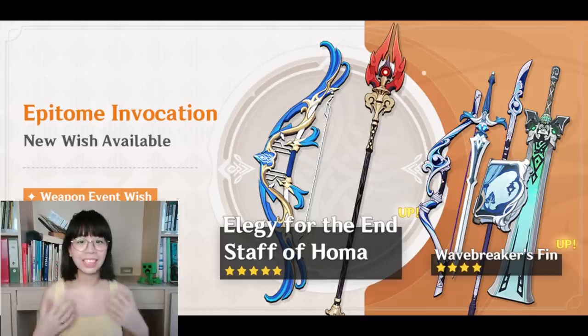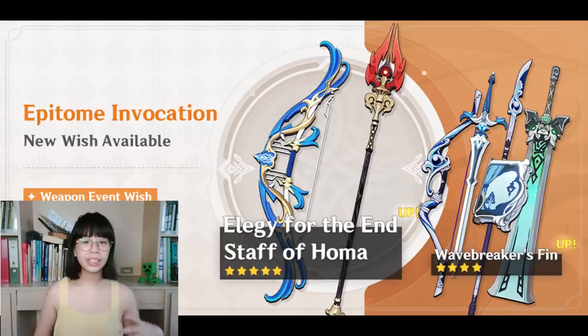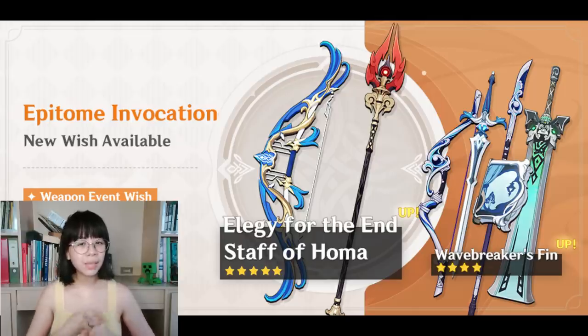It would be really hard to pass this up if you've been waiting this long to get it — I myself am tempted to get it on my mid-spender account since I wasn't able to snag it last time. Alongside it, there's Elegy for the End. Regarding the value it adds to the banner, I'd say it's a decent consolation prize if you have the right characters. The characters that can utilize it the most are Venti, Diona, Kujou Sara, and maybe Aloy. It's nice to have Elegy for the End on a banner — it's much more novel than the Skyward or Memory of Dust series.